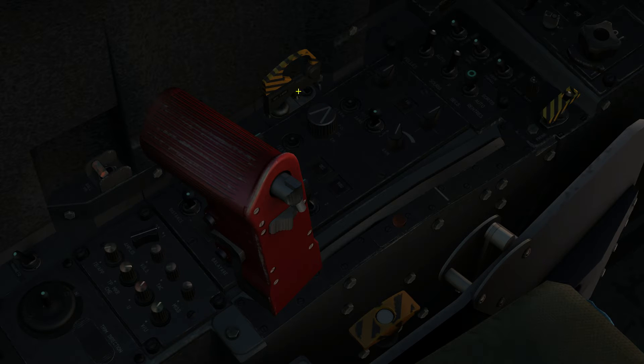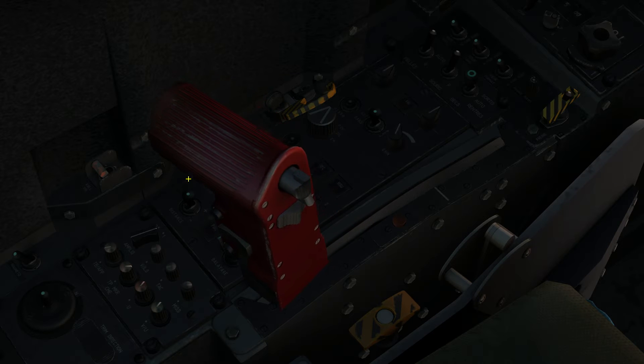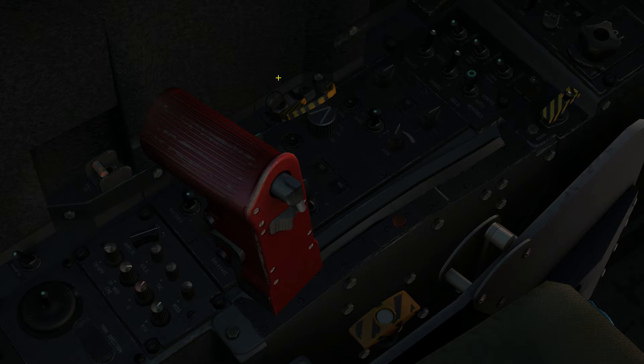Here we have a switch with cover, two positions — the emergency fuel. If you have any trouble getting fuel into the engine due to pump failure or similar, you can try this function. You turn it on, and regardless of the throttle position, the throttle will not respond in the normal way; this little switch will become your throttle.